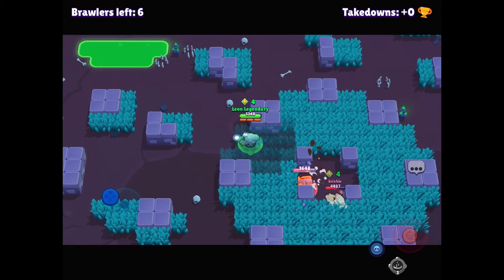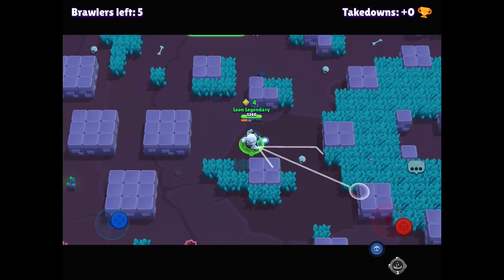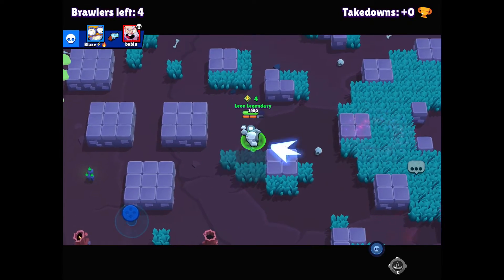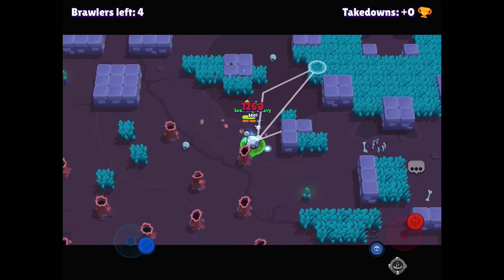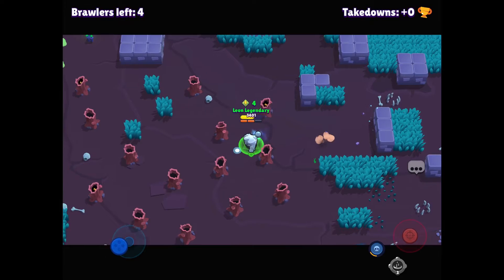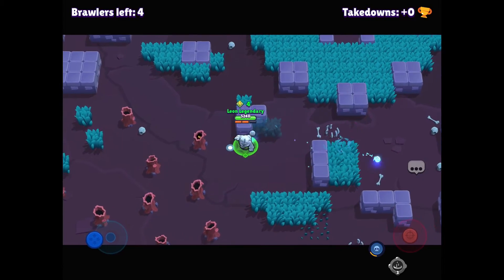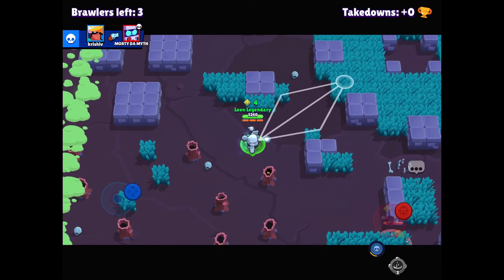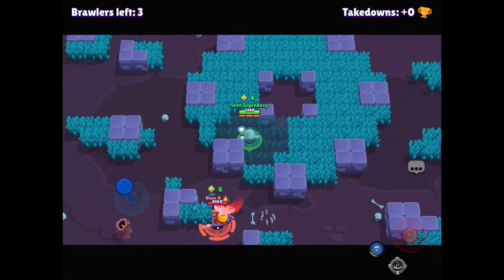I need to get below 3rd place at least — so 3rd place or below. Do you know that if you aim properly, you can make Nani hit two walls?